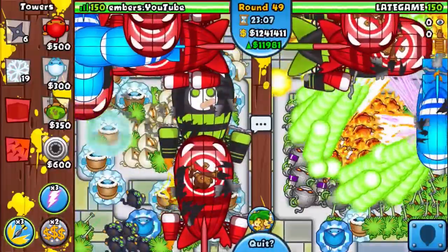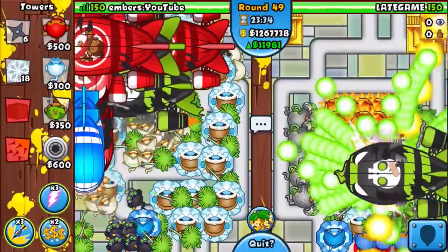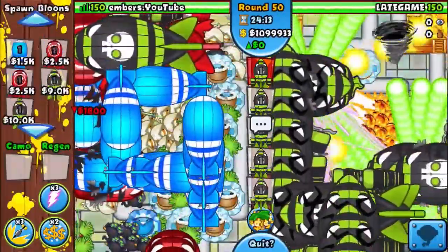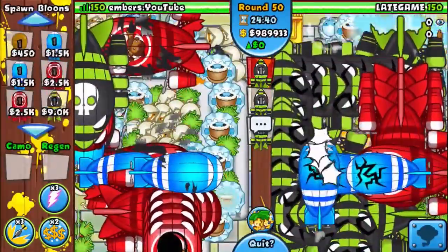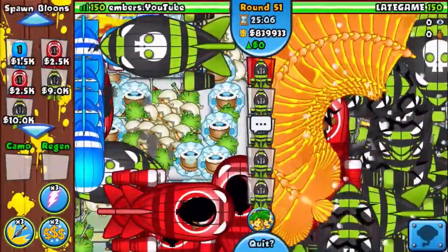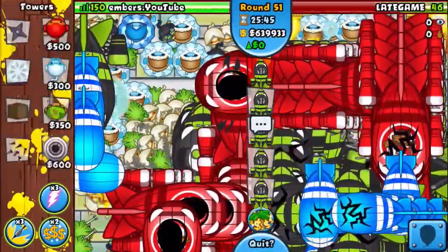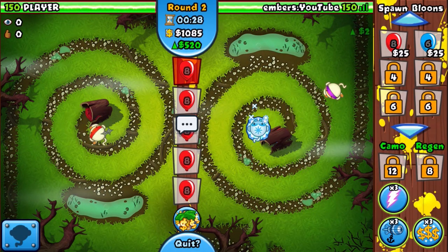Every time you go for a slow strategy — any ninja strategy — you have a more powerful advantage the longer the map is. Round 50 I decided to all-out him, and with Bonanza mode of course it was millions sent. You can see on my side the ZOMGs, BFBs, and MOABs are nearly standing still, while on his side the ZOMGs just rush through his map. Even with super monkeys he didn't have the DPS to destroy them — easy win for me. On the second map he went for a heli strategy instead.